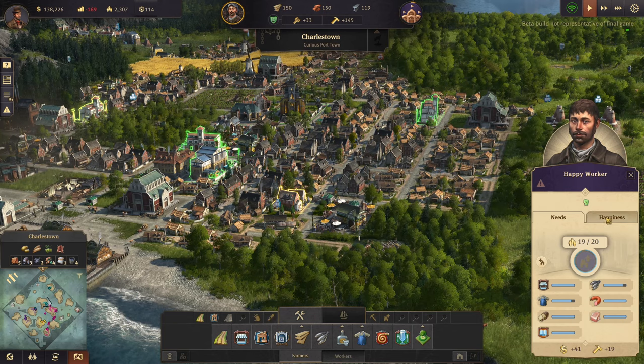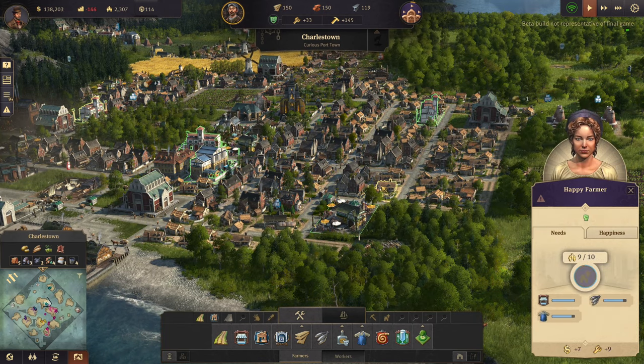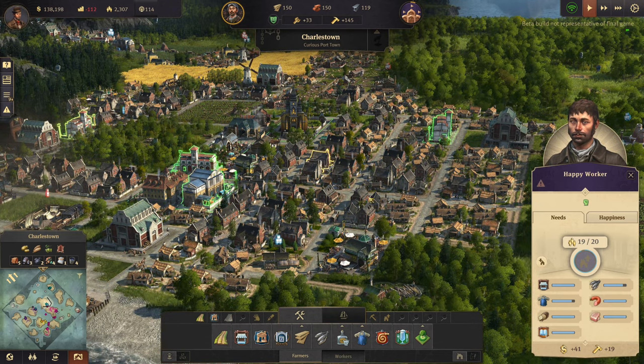Right now it's 19 out of 20 worker houses - I need them to fill up to 20 so I can upgrade them and then get an Artisan. If one of these worker houses would kindly go to 20 and fill up, that would be great.